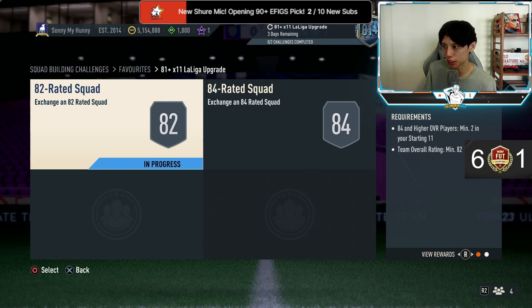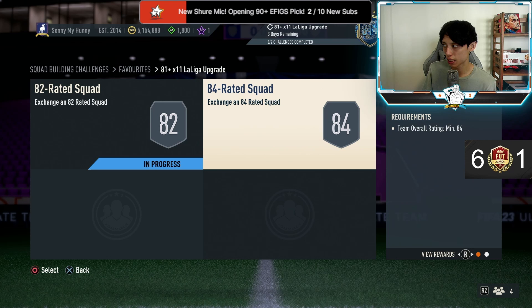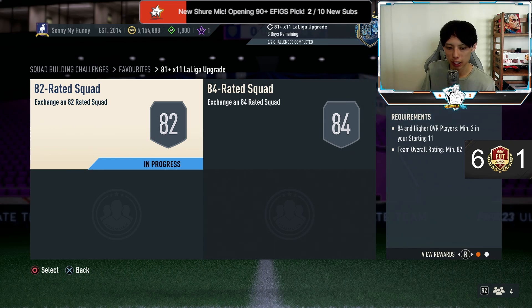We also got the 81x11 La Liga upgrade — it's an 82-rated squad with two 84s required, plus a 84-rated squad. This is actually a little bit cheaper than I expected, because last week for the Bundesliga one we got an 82-rated squad and an 85-rated squad. This time it comes up to about 53k based on current fodder prices, which is actually half the price of the Bundesliga upgrade pack. This tells me the tech weight for this is probably not that ideal.